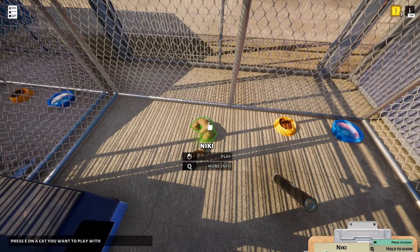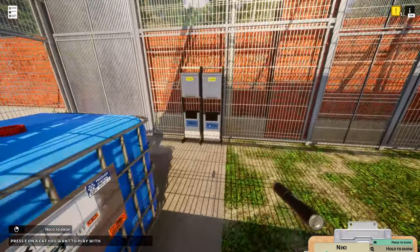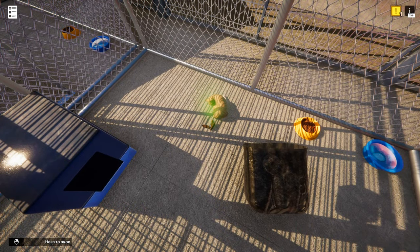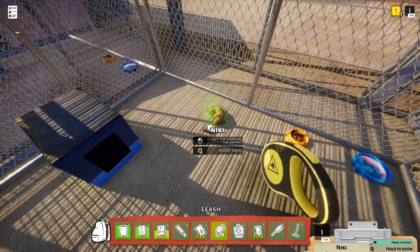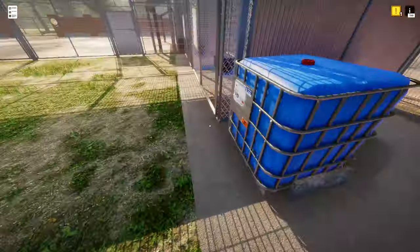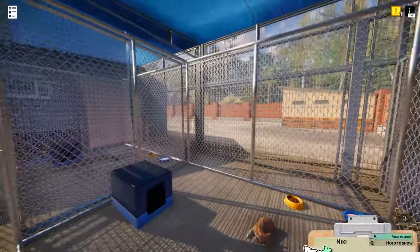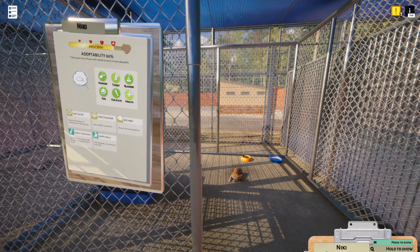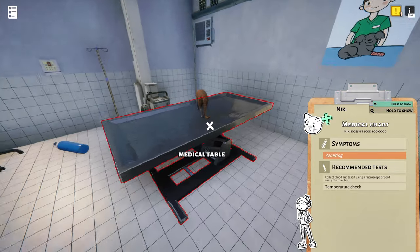Nikki just pooped. Why? You have a perfectly good litter box right here! Oh my goodness, Nikki — that's nasty. I'm going to have to pick up your poop. I don't know where my worker is — my worker should be doing this. Let's just see if that litter box is dirty. The litter box is clean. Let's see how your adoptability is — 80%. Your health? What's wrong with your health?